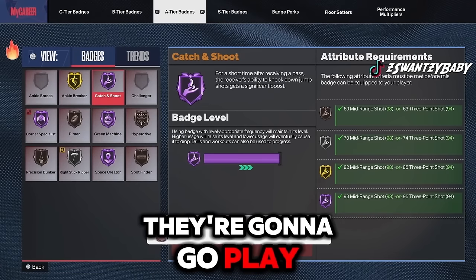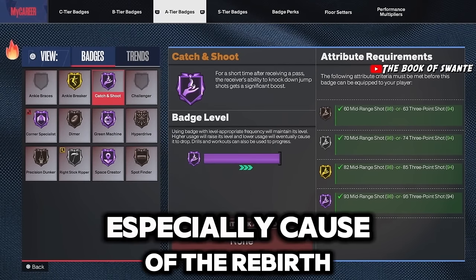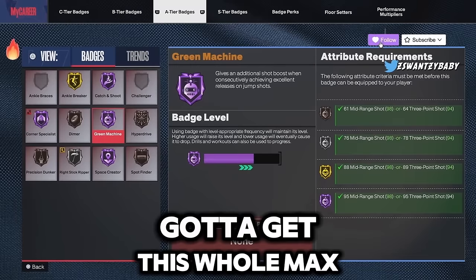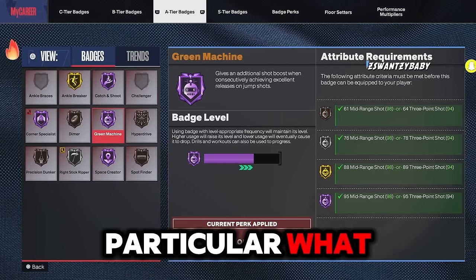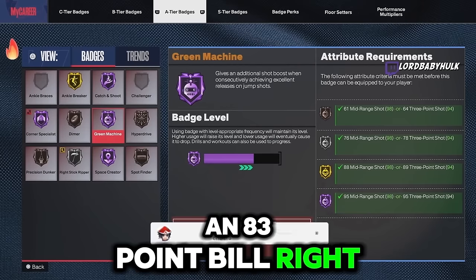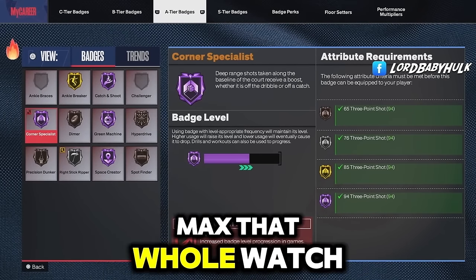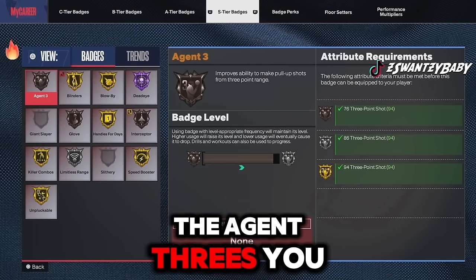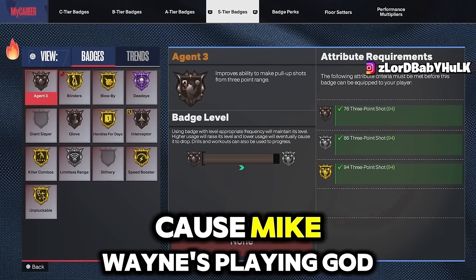Catch and Shoot is one of the most important badges — people don't even have it maxed and they go play and they're missing. Max that to Hall of Fame. People aren't maxing their badges especially because of the rebirth — this is why you're missing. Green Machine — get that fully maxed. Overall when you get all your badges it's way easier to shoot. Space Creator — max that out, it's broken. Agent Threes — max that out before you complain about shooting.